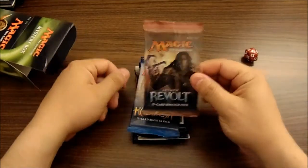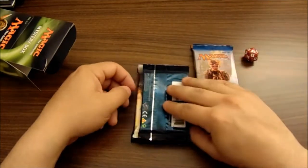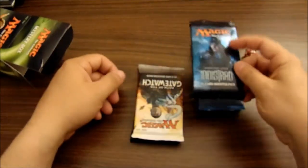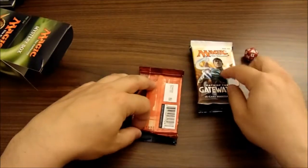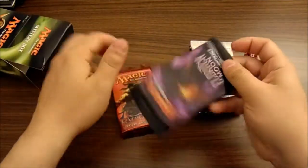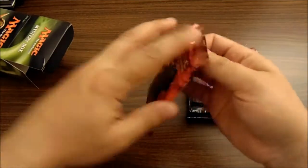We've got an Aether Revolt booster pack, a Kaladesh booster pack, a Shadows over Innistrad booster pack, both of the Gatewatch booster packs — so that's Oath of the Gatewatch — Eldritch Moon, and Gatecrash. Let's crack these open and see what we got.